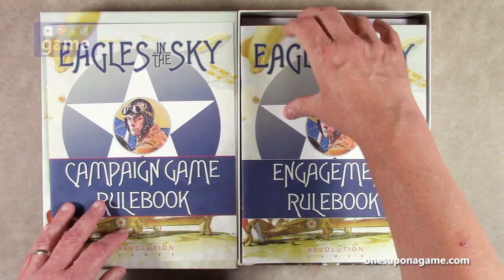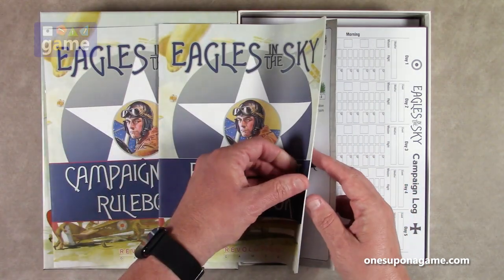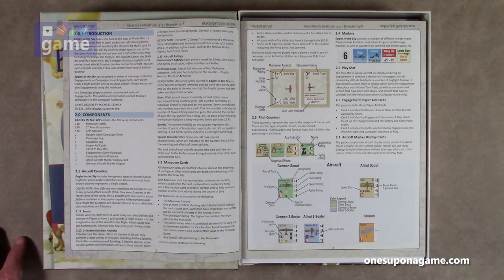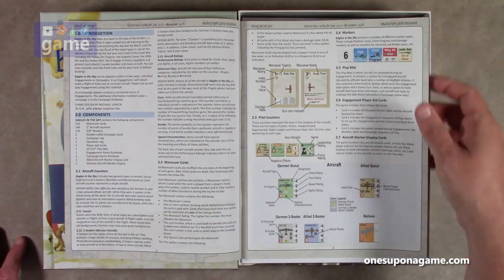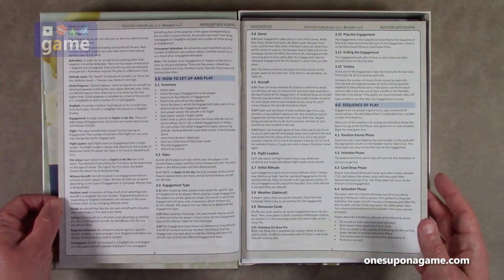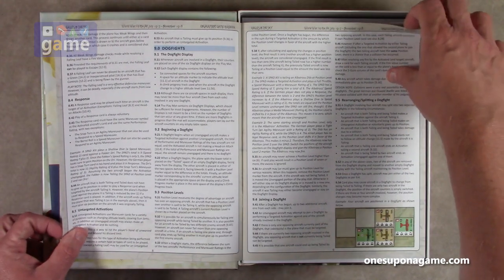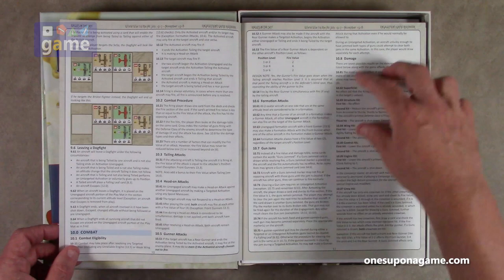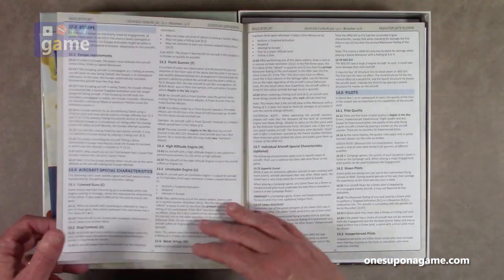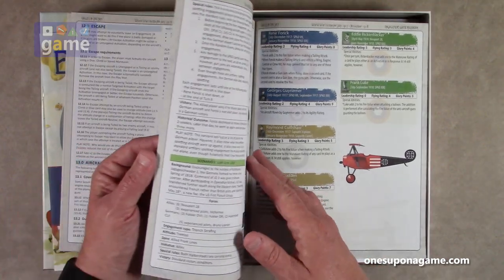Now we have the Engagement Rulebook. This one comes in a little bigger — about 24 pages. Again, nice matte finish, very good quality, with lots of full-color graphics to help understand the various things. It covers how to use the cards, the pilot counters, how to set up, play sequence of play, initiative, random events. This is for two players. It incorporates altitude rules, and the rules take up most of the book.